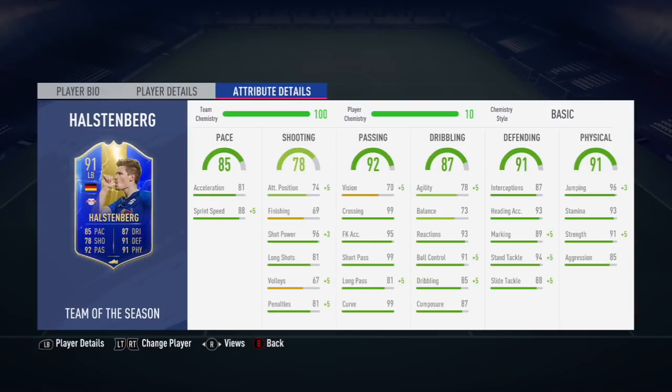96 shot power on the attack. Defensively, 94 standing tackle with 93 heading accuracy. Also 96 jumping, being that he is 6 foot 2 as well. 3-star, 3-star on his skill moves and weak foot. And he's left-footed obviously, which is fantastic.